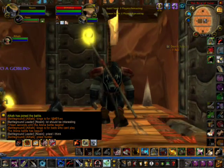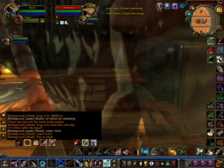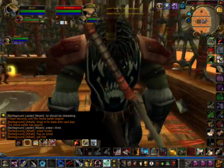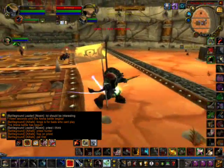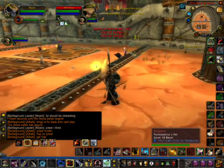Alright, so here we go — round one in the new Orgrimmar Arena is against a human priest, a dwarf hunter with a serpent pet, and myself and a Blood Elf paladin. Eventually, my strategy is to try and burn down the hunter's pet with a switch, but I wanna do it in such a way that the priest will not see it coming.